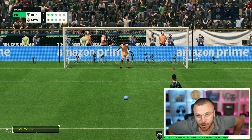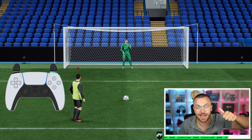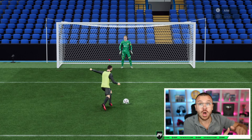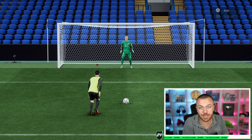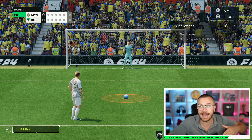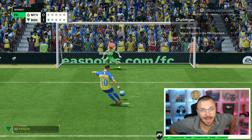Besides regular penalties in FC24, you can also take finish shot penalties by holding R1 on PlayStation or RB on Xbox and loading the shot button up to 3 to 3.5 bars of power. The main difference between regular and finish shot penalty kicks is just the shooting animation — there is no other difference. If your opponent jumps towards the same corner you aimed at, it doesn't matter whether you use regular or finish shot; the goalkeeper will always save the penalty kick.